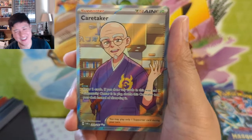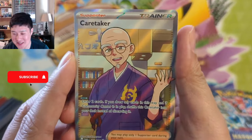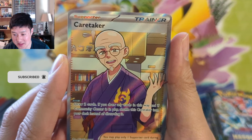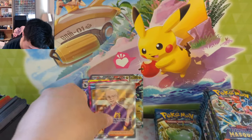We got a full art supporter — I can't imagine this is the Caretaker everyone's looking for. It's a full art supporter: draw two cards, or draw any cards this way, and if Community Center is in play shuffle Caretaker into your deck instead of discarding it. That sounds very underwhelming.